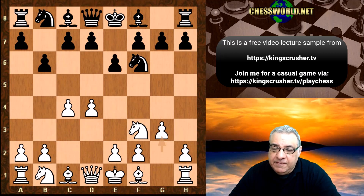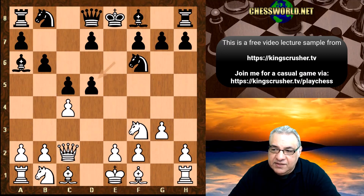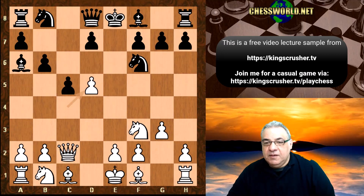So e6 and now g3. Bishop a6, Qc2 and now c5, and in fact we have now d5. This is a really very interesting move. We have e takes, c takes, Bishop b7.